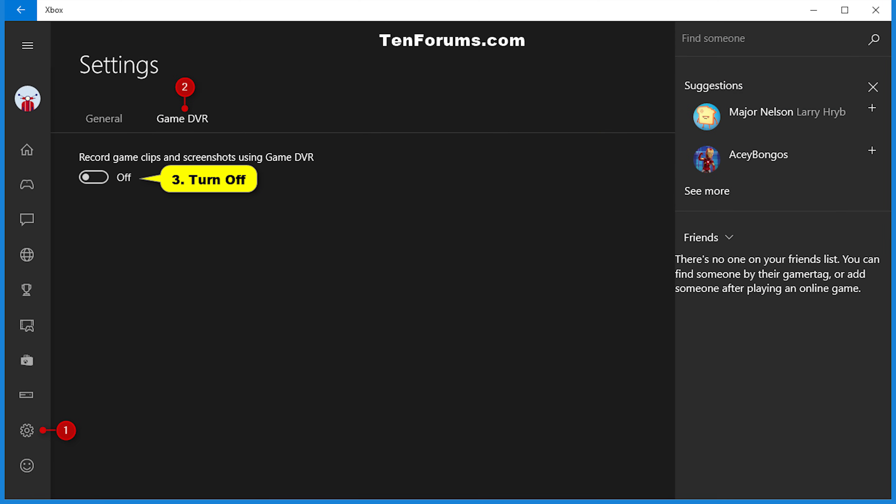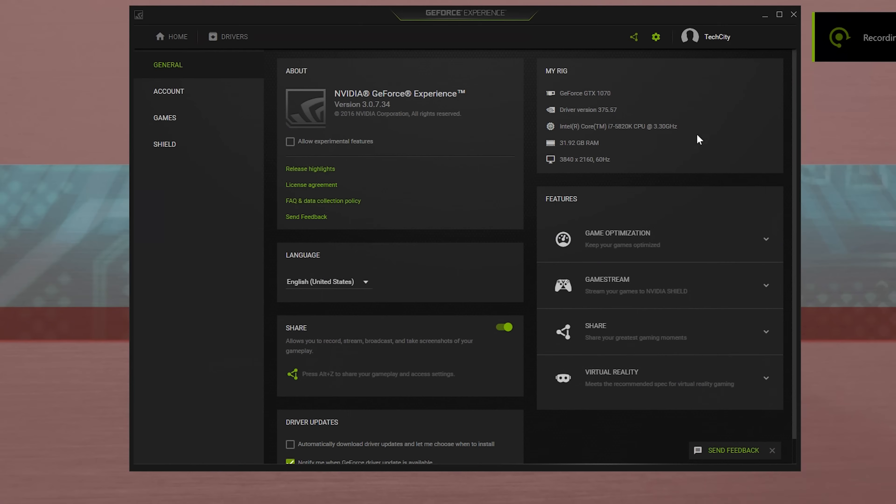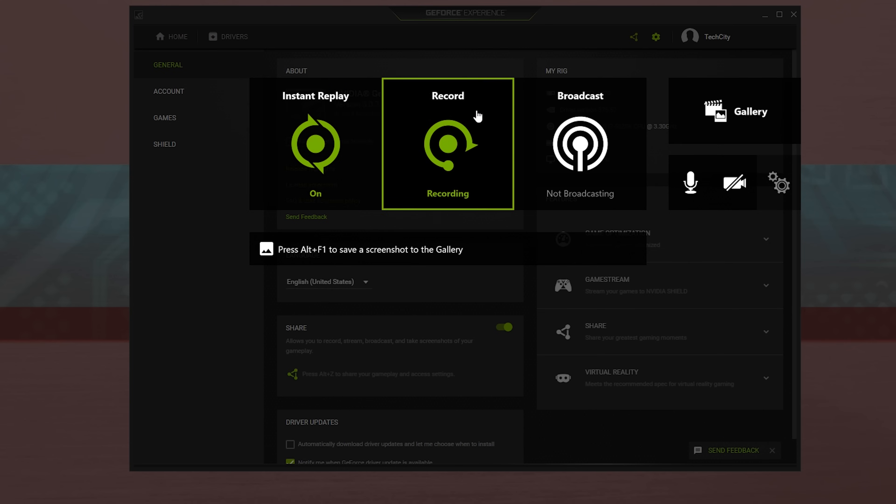Another thing that surprised me is if you turn this feature off, you'll no longer be able to use Shadow Play, which I know a lot of you guys will want to use, especially for capturing gameplay. So if you want to do that, you can turn the Share feature on, but just make sure the instant replay is still turned off.